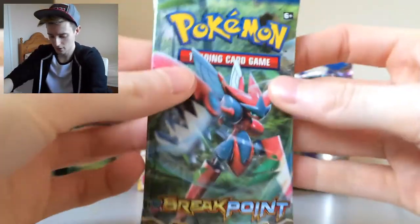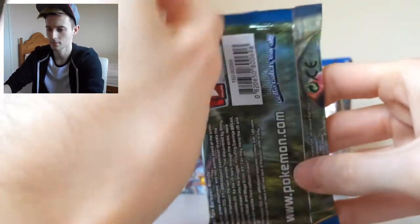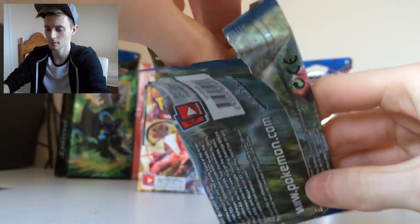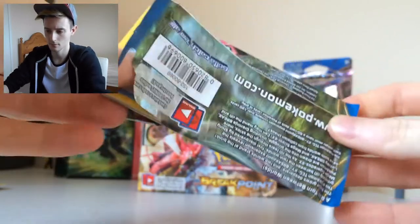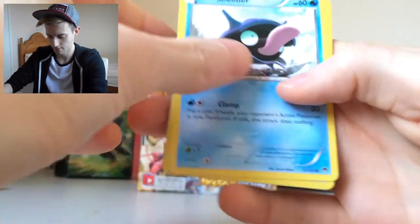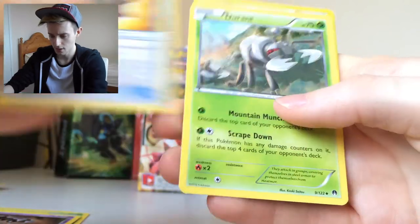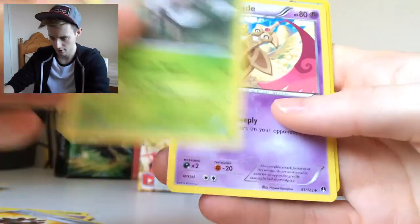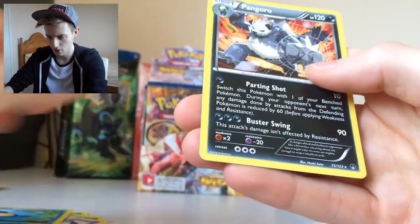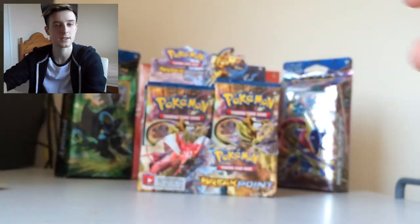So that's the eighth pack, and I'm only going to do two more packs in this part. We have Sheldet, Seedot, Timburr, Trubbish, Phantom, Bursting Balloon, Durant — that's cool, that's another Generation 5 — Doublade, Reverse Palpitoad, and a Regular Rare Pangoro. That looks cool, I like the rare Dark cards as well, they look really cool. That's normally a Dark or Fighting type, so it just depends.